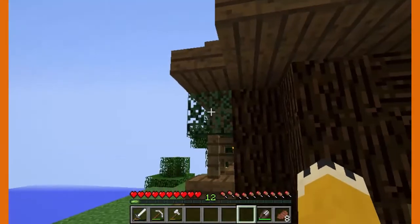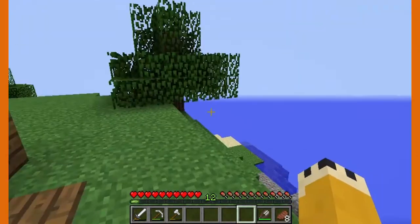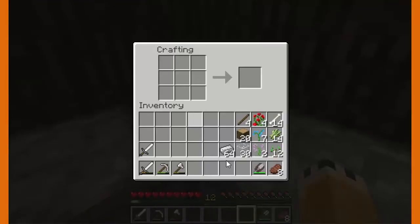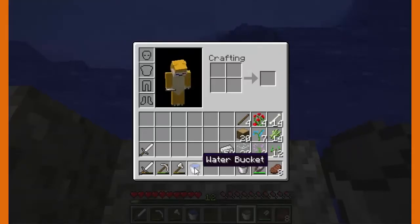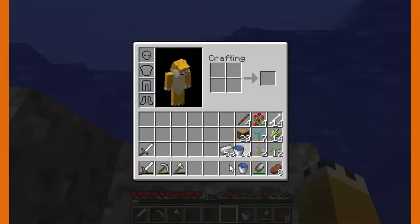Hey guys, beargoesrar back for another video. Today we are at the tutorial world and I want to show you a few things about farming. First, we need a lot of iron because we are gonna make something called a bucket. This bucket will help us fill the farms with water. I'll make a couple of buckets — it's shaped like a V. You can stack empty buckets, but if you fill them, each filled bucket becomes a separate slot and you can't stack them even with another water bucket.